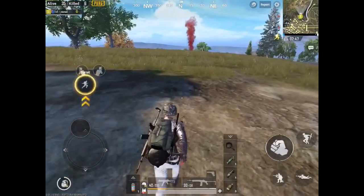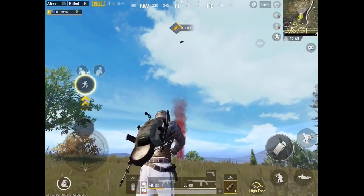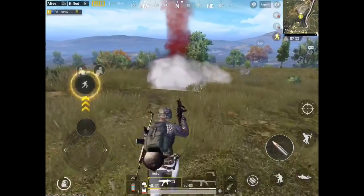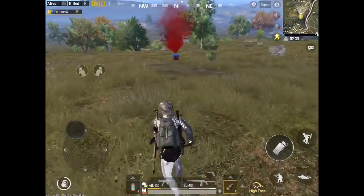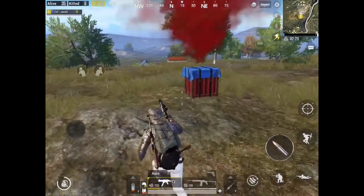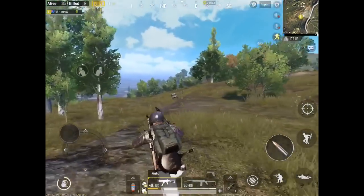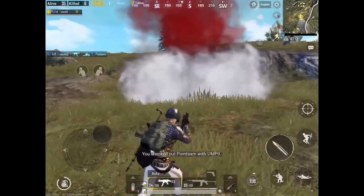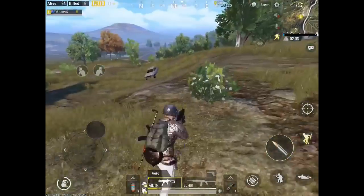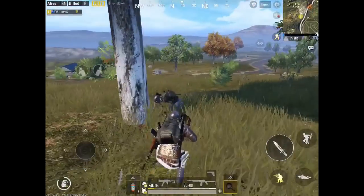I spotted a care package drop and smoked my path to it so I wouldn't get sniped from the hillside or by someone proning in the grass. You never know who gets to the drop first, and you're always at an advantage with a smoke wall between you and the enemy. I also smoked the drop itself — when a guy tried to push me, being inside the smoke meant he couldn't see me and I finished him off with the UMP. Luckily he didn't push into close range with cover, so I got the kill.